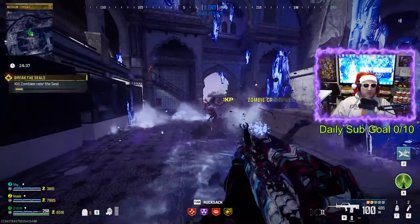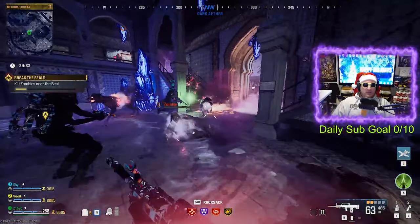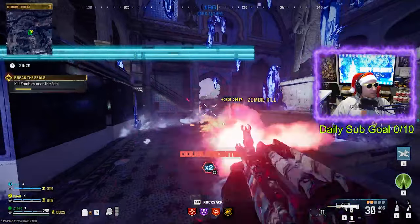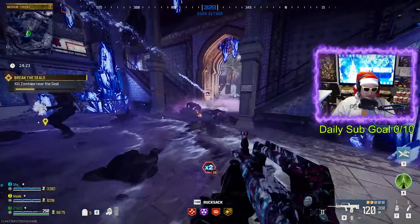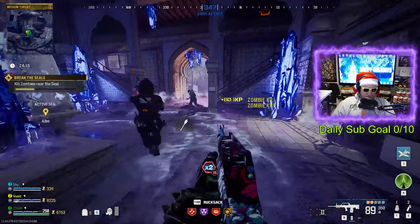Welcome into today's video. Z1620 here and in today's video I'm very excited to bring you my in-depth guide on how to get all the parts to get the Dark Aether portal open inside of your game from Modern Warfare 3 Zombies. We're going to go over exactly all the steps, the parts you need to get, and how to upgrade those parts so you can open up the portal.